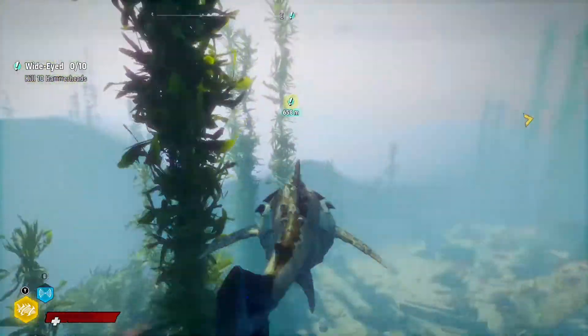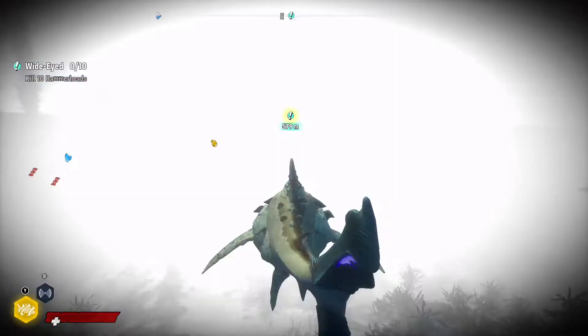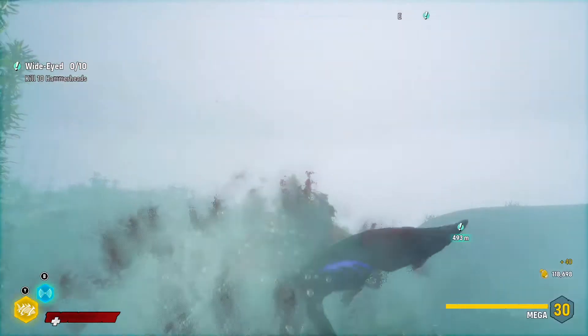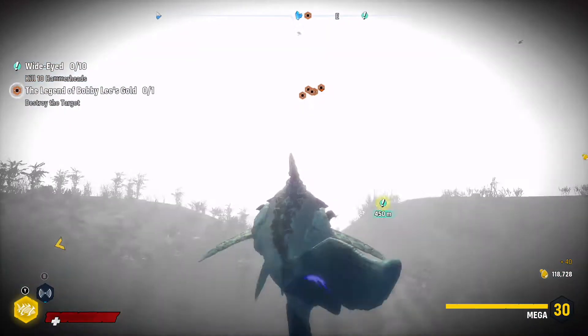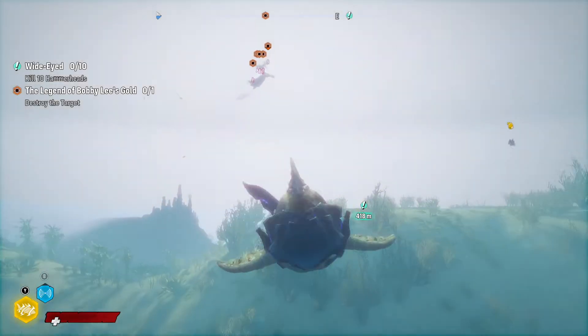As another advantage, advanced sonar grants you the ability to map prey and predators from a great range. Upgrading your sonar ability to level 5 grants you 300 percent more range and reduces the cooldown by 50 percent.